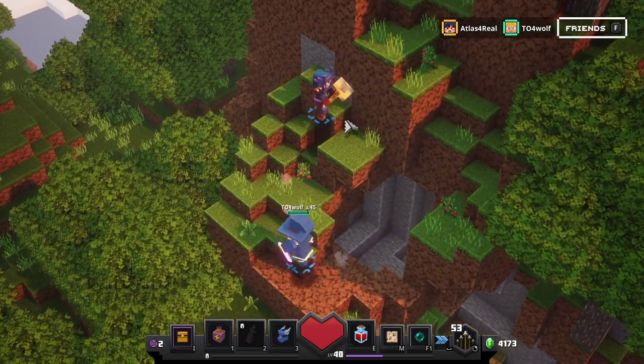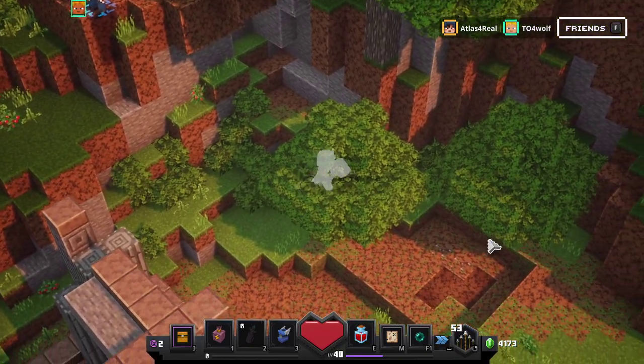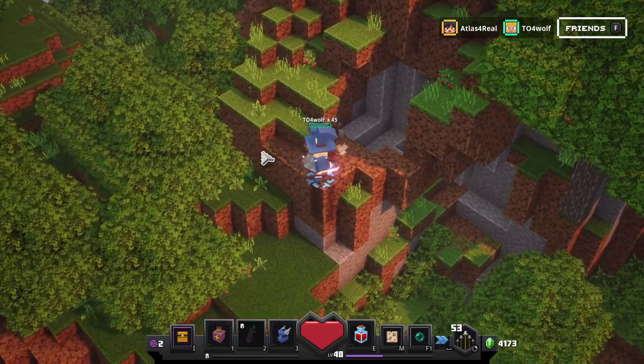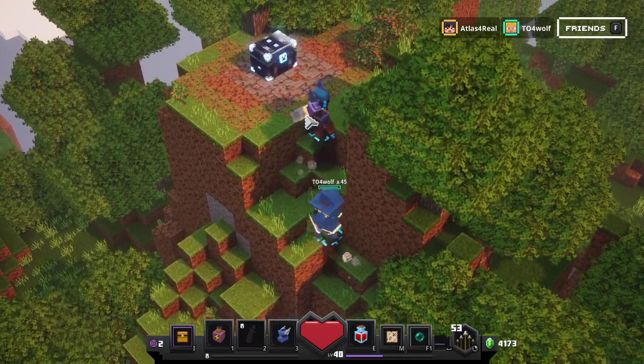We'll work our way around, and you want to do a roll. You got to do the roll just right, though. I'm going to try this again. There you go. You can roll the other side as you climb up to the top.